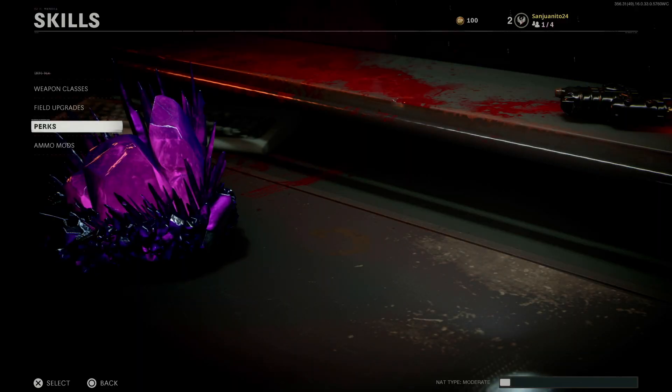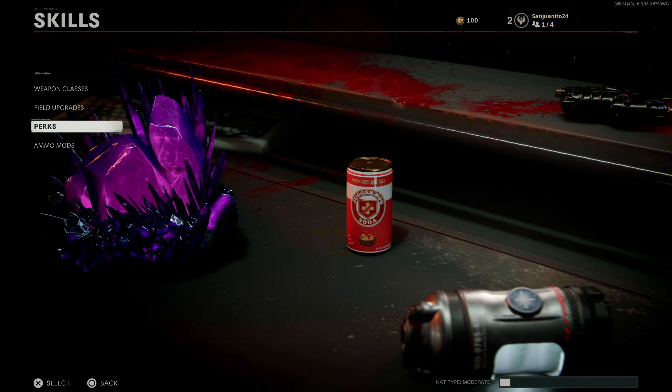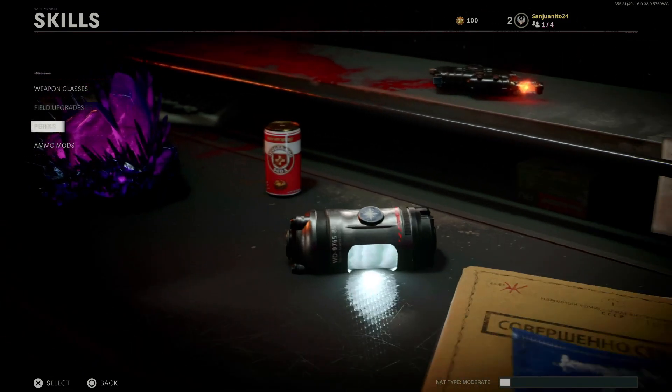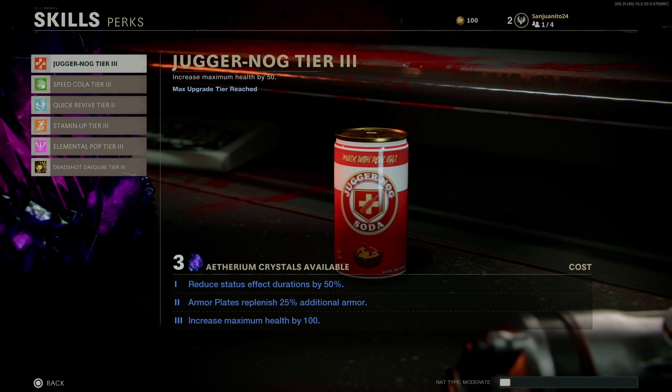And then once you get enough of those, you're going to come to this point where you're at the main menu, you go to perks, and you want to upgrade your juggs — all the perks that are on the wall that you can get, you want to upgrade those. So just keep playing, you're going to need quite a bit of crystals and then you should get the trophy. Hit that like button and subscribe if you haven't done so already. See you guys in the next one, peace.